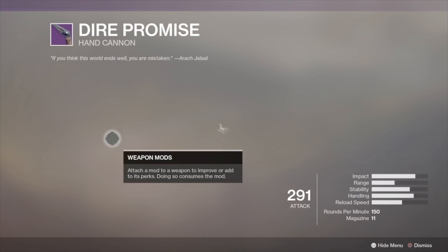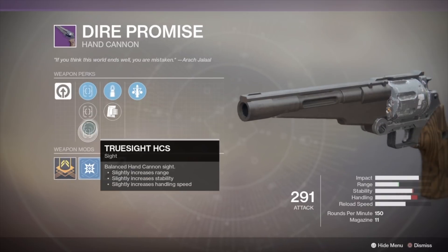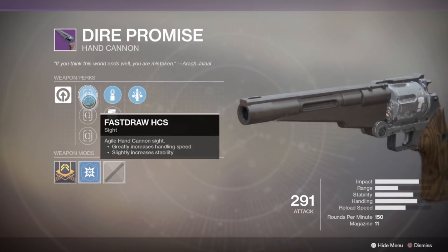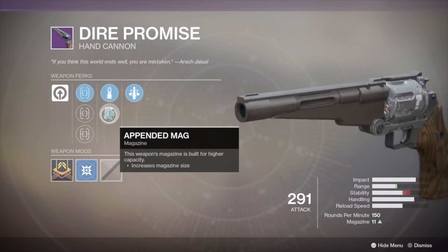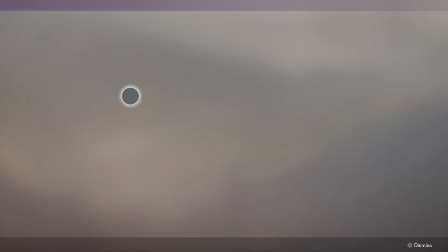Next, Dire Promise is a hand cannon with some nice perks. This one can be pretty good in PvE since Triple Tap paired with Appended Mag gives you the possibility to shoot up to 19 bullets if they're all precision hits. Good weapon here.